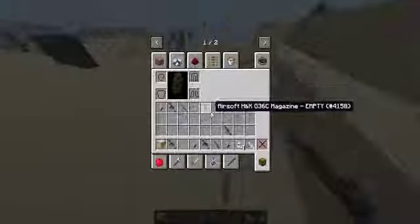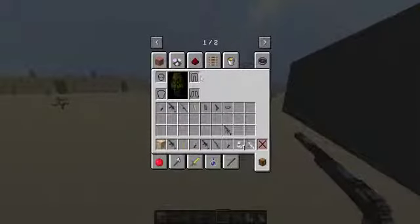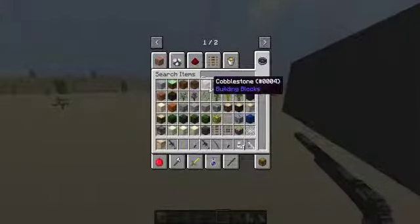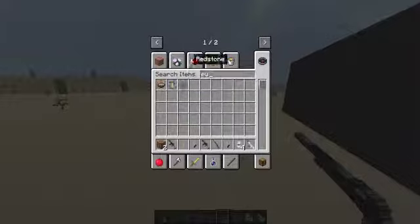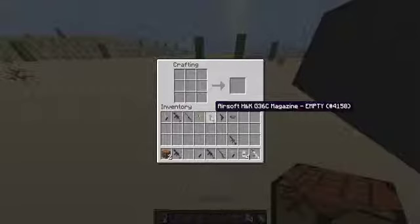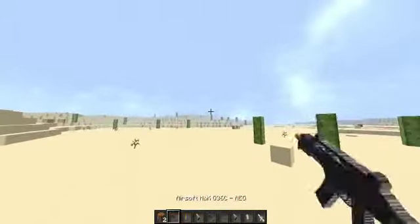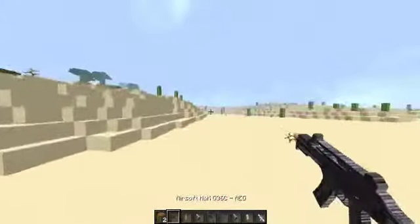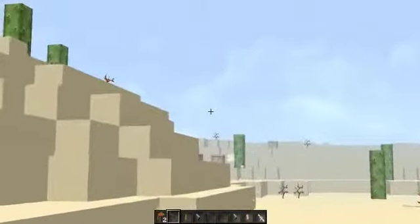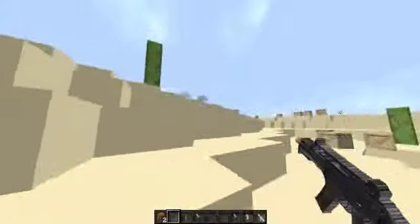Basically, in a survival world you would craft these items — let me get a crafting table and show you. You basically take two of these and then you put a clip in it and it'll give you a full clip. You have to fill it up, and then any gun will pop out of those crates. Mostly there are OP guns — anything you get one-shots anything.